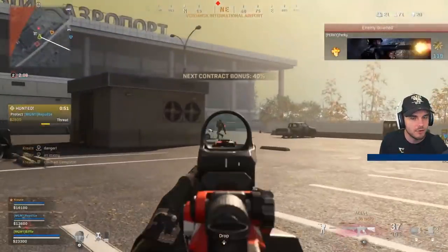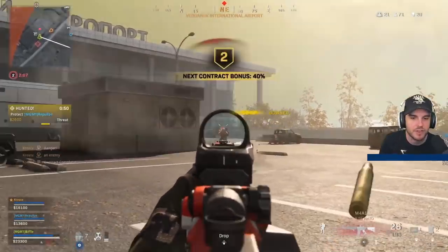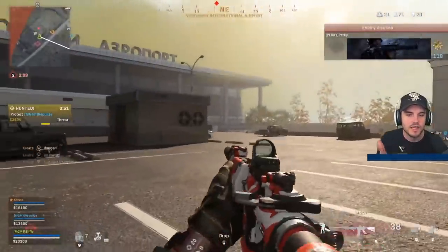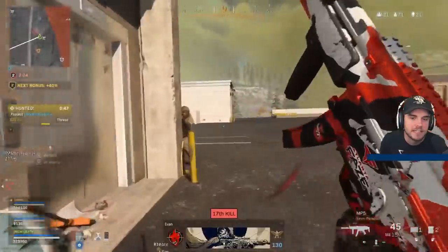Knowing it's a mid-range fight, he switches to his assault rifle as quickly as he can, which is one of the things you'll notice. There's a nice little jump shot there as well — throwing this into your gameplay is going to help you. Just a little jump throws off the enemy's aim and makes you harder to hit.